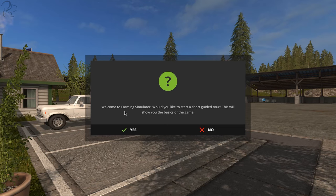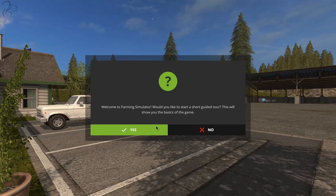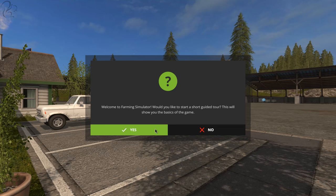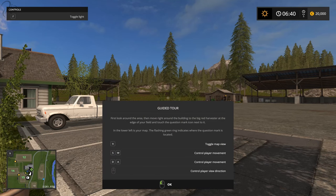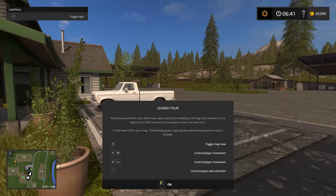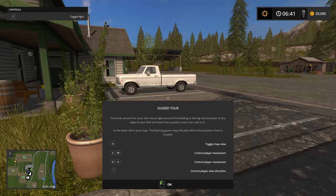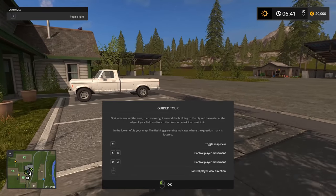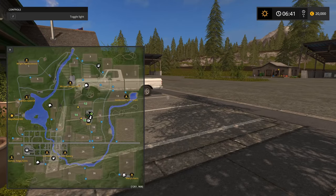It says do you want a guided tour — I'm going to say yes. What we'll do in this video is go through the guided tour, which will give you a flavor for the game, because maybe you've never played Farming Sim before. We'll work through it and you'll learn about what the game's about at a high level. WASD moves us around, and the 9 key brings up the mini map.